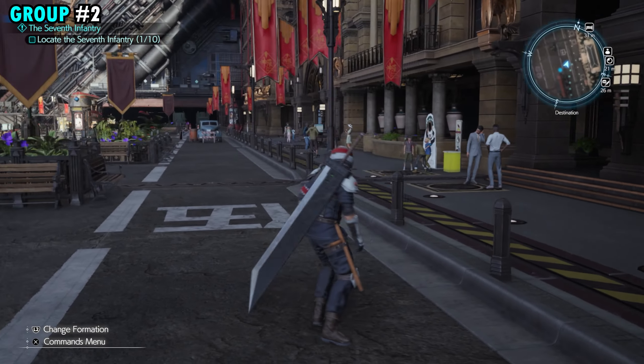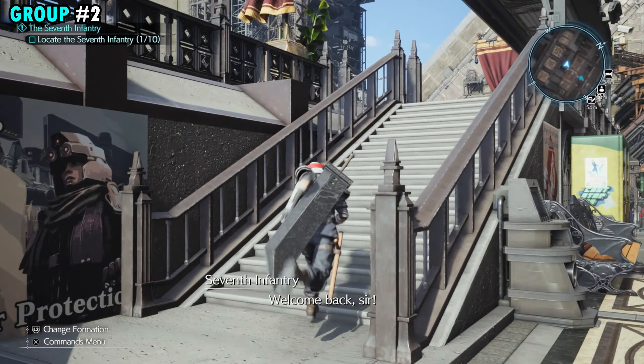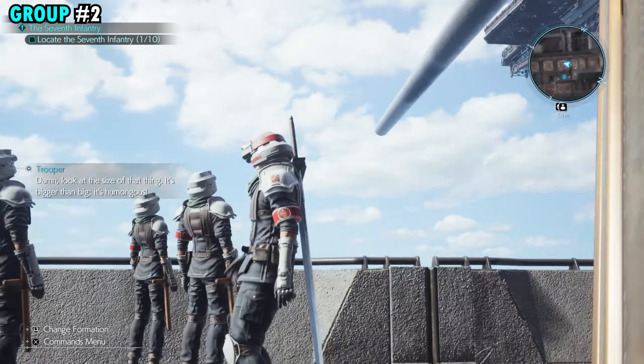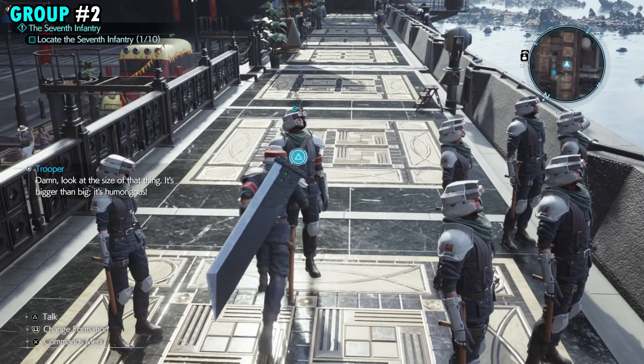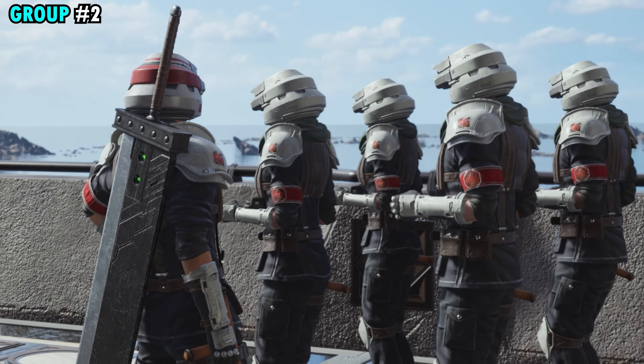After you grab that group, we're then going to turn around, go across the street, and go up this set of stairs where we have a really awesome overlook. You'll see we have another group of soldiers over here just admiring the view of the cannon. We can interact with this soldier, and this will be our second group of soldiers.